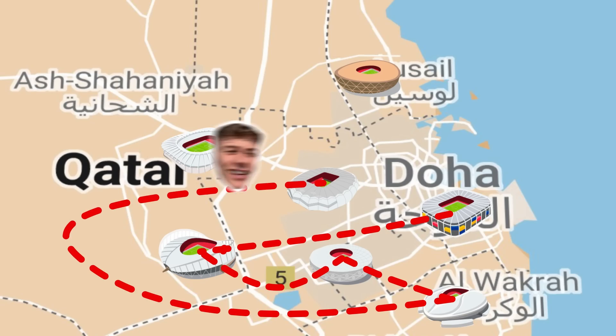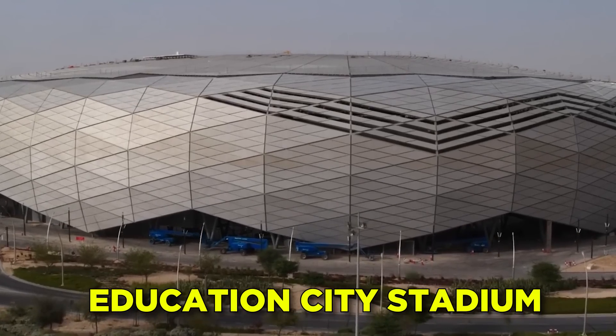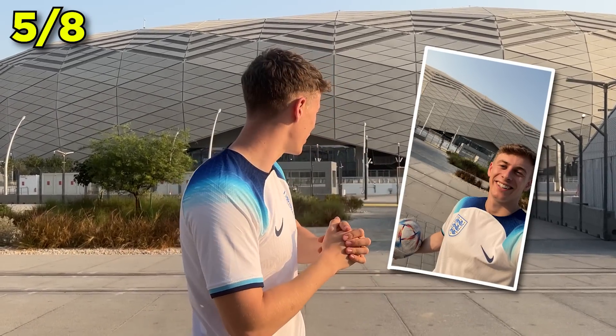We're at the third stadium, the Al Thumama Stadium. This stadium is one of the coolest I've ever seen — it's actually designed based on local culture. The Gahfiya, a cap worn by many people here, is what it's based on, and it looks very similar. I'm giving this a solid 9. The capacity is 40,000 and the first game here is Netherlands against Senegal, which is going to be an absolute banger.